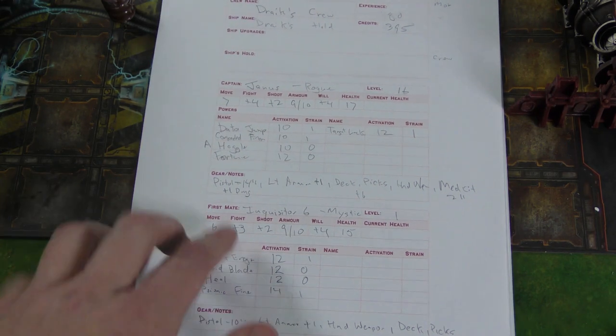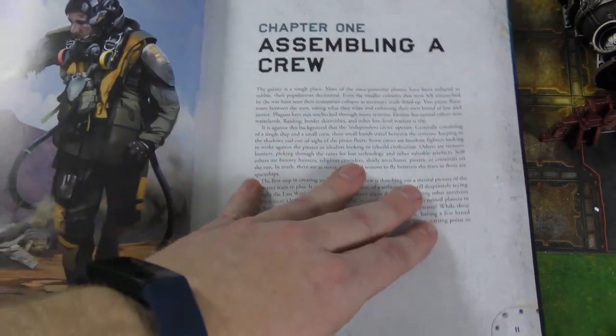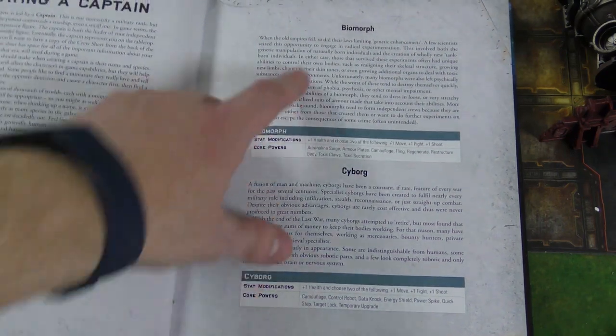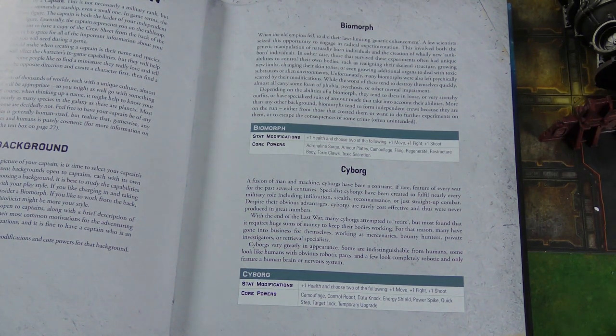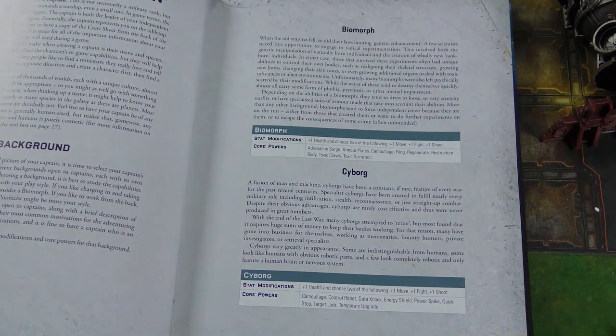You'll have some slots for equipment and so on. The first chapter is assembling a crew. The first thing you're going to do is get a captain — so you've got a biomorph, a cyborg, and so on. I've actually made four crews and played a couple of games with some of them and just one game with some of the others, to try out the different stuff.